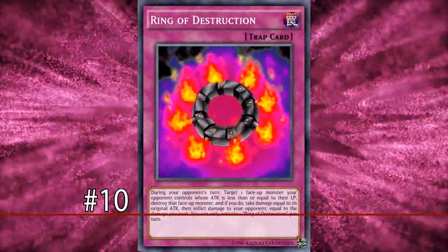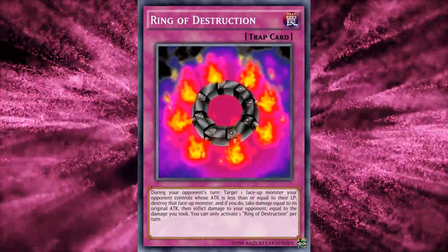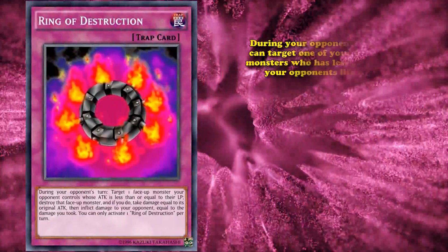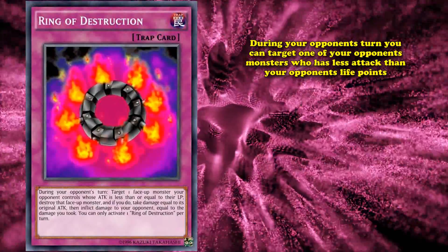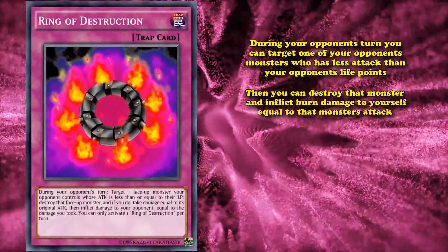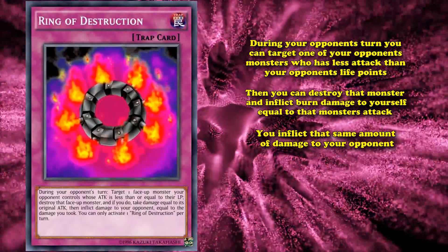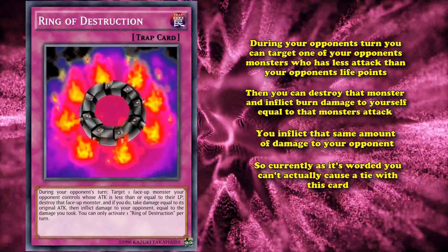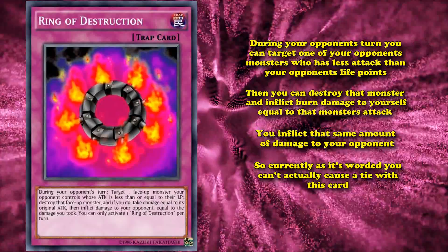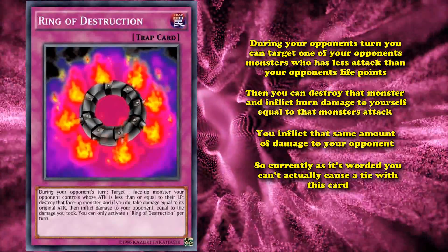At number 10, we have Ring of Destruction. This is one of those cards that used to be a really good one for causing tie games, until Konami gave it an errata to no longer do that. So what this card does is during your opponent's turn, you can target one of your opponent's monsters who has less attack than your opponent's life points, then destroy that monster and inflict burn damage to yourself equal to that monster's attack, then inflict the same amount of damage to your opponent.